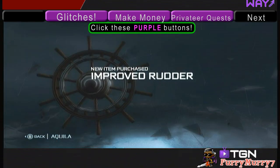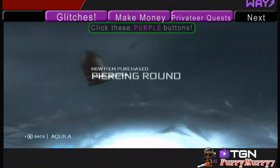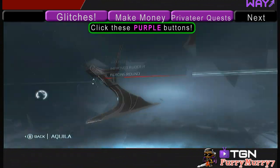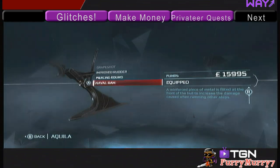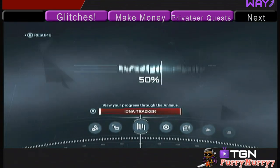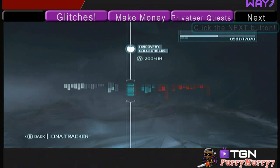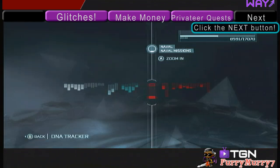You can purchase whatever upgrades you want — you don't have to purchase all of them at once. You can choose which upgrades you want to do. I'm just going to show you all of the upgrades, because once you fully upgrade your Aquila, you'll be able to get the points in your DNA menu. Just go to your DNA menu, slide all the way down to Naval Missions, and then you'll be able to see it.